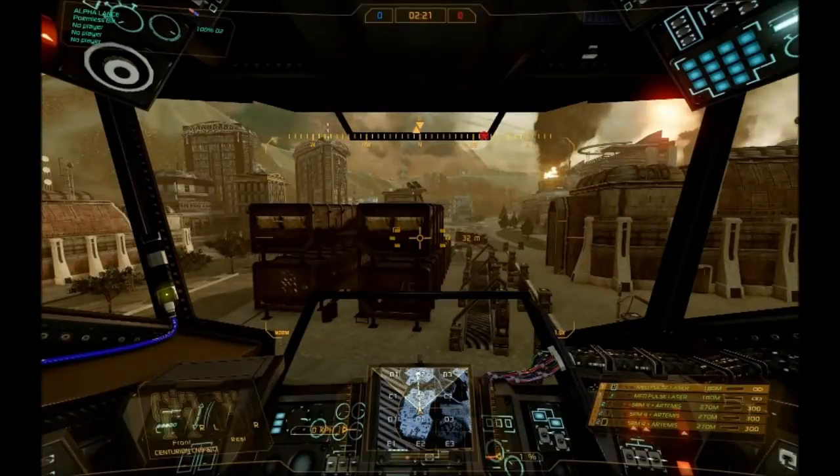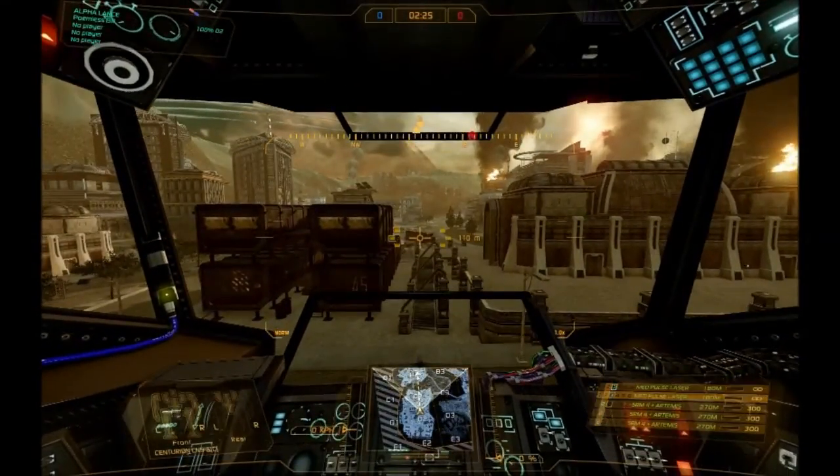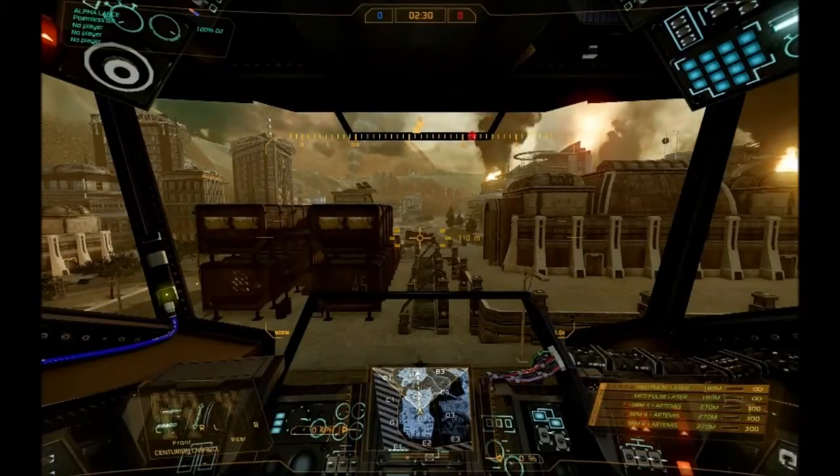To the right of that, let's talk about weapons. You have the weapon names — medium pulse laser and SRM-4s. To the right of that, you have the weapon's optimal range. The way range works is different for each weapon. For missiles, you are either in range or you are out of range — there is no damage falloff. They're either within 270 meters or they're not. You can see weapons turn black when they are going to do no damage.